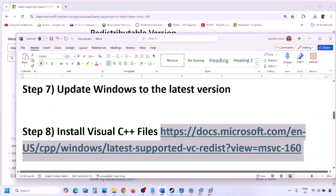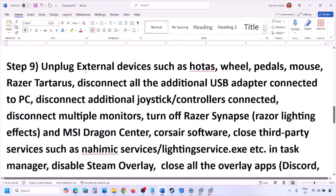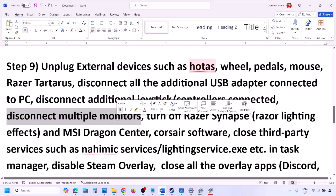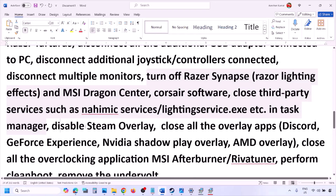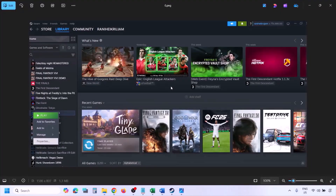The next step is to unplug all external devices you're not using. If you have HOTAS, a wheel, pedals, or any USB adapter or dongle connected, disconnect them. Disconnect any additional controllers and multiple monitors — try launching the game on a single monitor. Also close any third-party services or applications running.